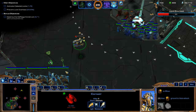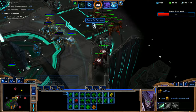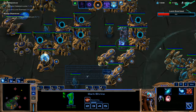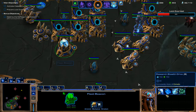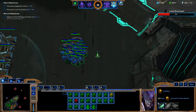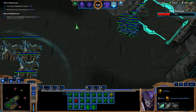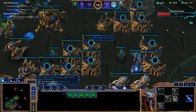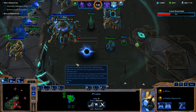I lost one of my Corsairs there. We're going to Black Hole these guys, then start getting Ground Weapons Level 2 and Disruption Web. Disruption Web completely disables enemy units from attacking while they're in the web — you can attack enemy units in the Disruption Web but it does not disable them from moving.